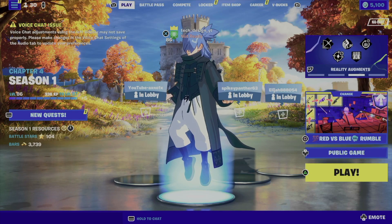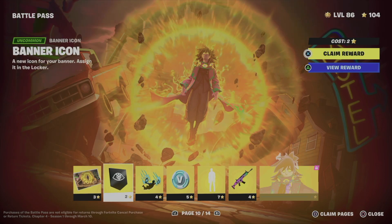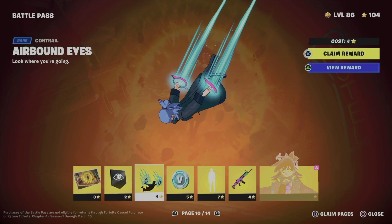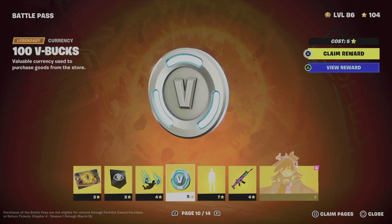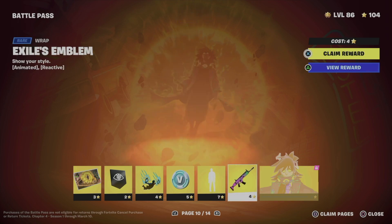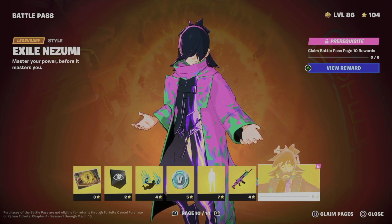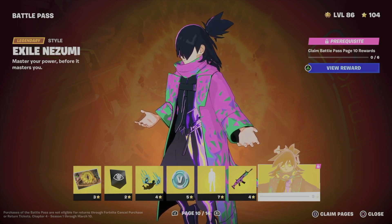Going back, here's the next page. We're going to be claiming a loading screen, a back bling, a contrail, some V-Bucks, an emote, and a wrap. Once we do all that we get to unlock a style for the skin.